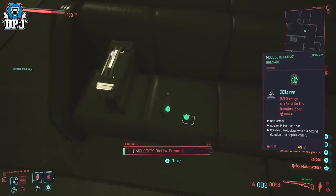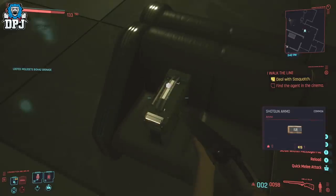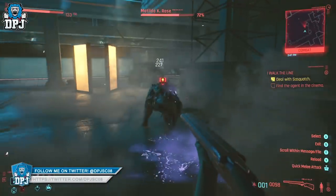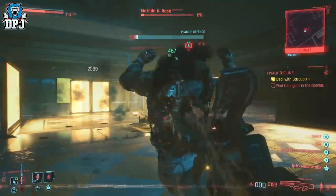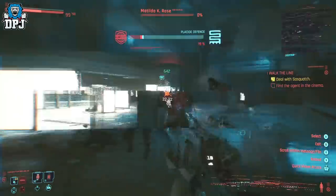You could hack her to daze her while you land shots, but that's slow. Grab the shotgun and start the fight. To down her it's pretty simple: let her charge and run past you, then shoot her back — that's her weak spot. There's a device on her back which, if you shoot it, explodes and she becomes weaker, making her easier to down. Once you down her, do not kill her.